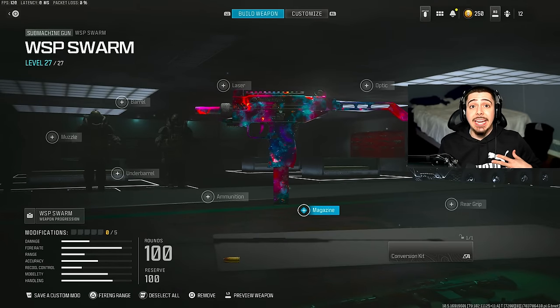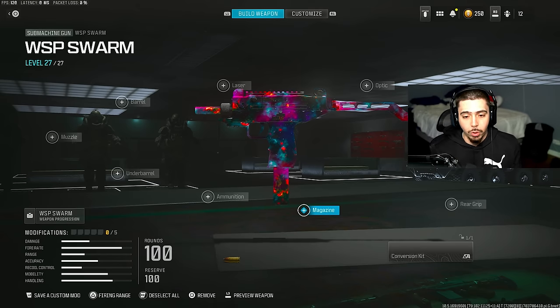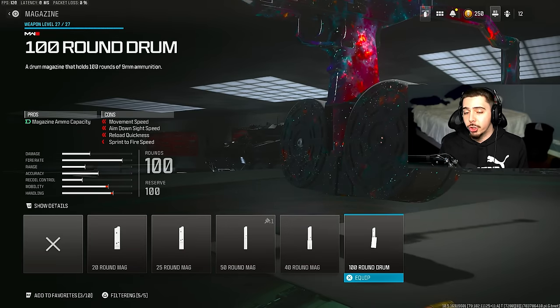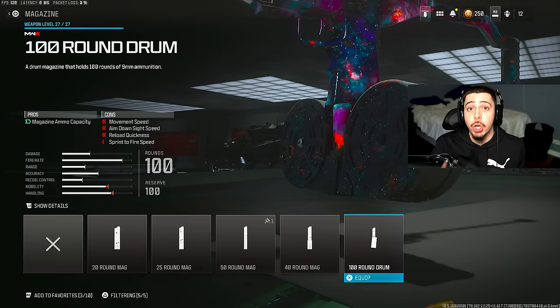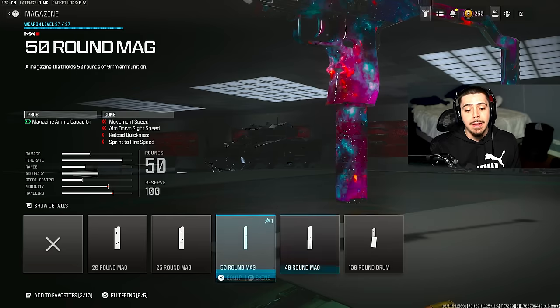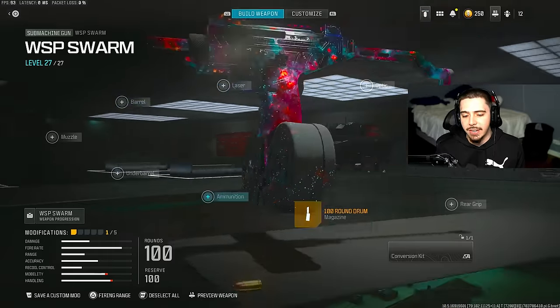We're starting off with what I think is the number one weapon in the entire game — the WSP Swarm. It has a high fire rate and is incredibly dominant up close and at range. My first attachment is the 100-round drum. It has the highest fire rate out of any weapon in this game, so you're going to be burning through ammo. Throw that 100-round drum on and you very rarely have to reload. The 50 is what I used to use, but the 100 just changes everything.